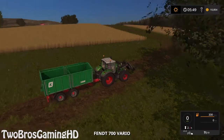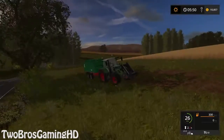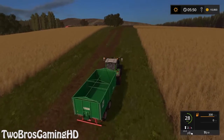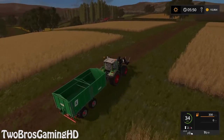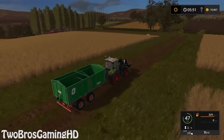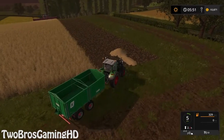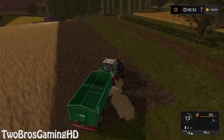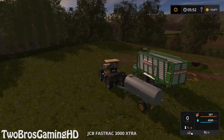It is a beautiful big Case IH that's just driving down the field. And then we're of course going to use the Fendt 700 to go ahead and transport the grains from the field back to the farm. I think that it is actually going to handle that pretty well. I'm going to pull up here so that it is ready to assist the harvester. I just got a little bit of straw right there but it's not that big of a deal.